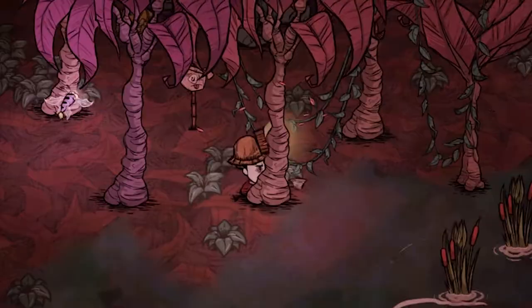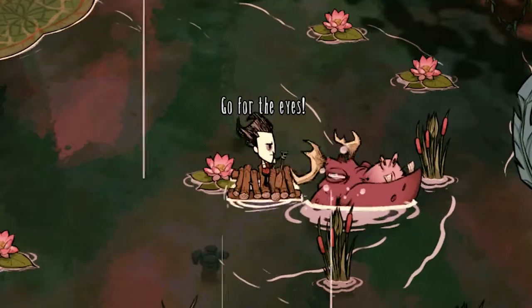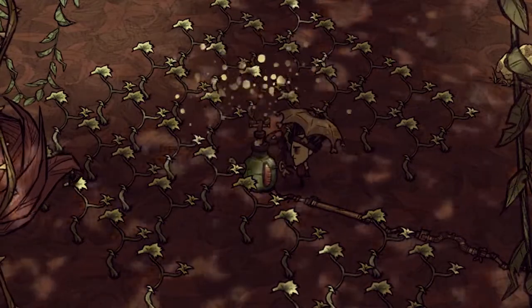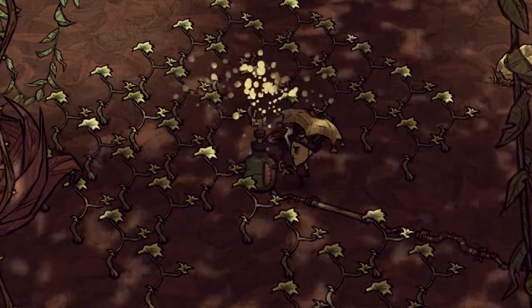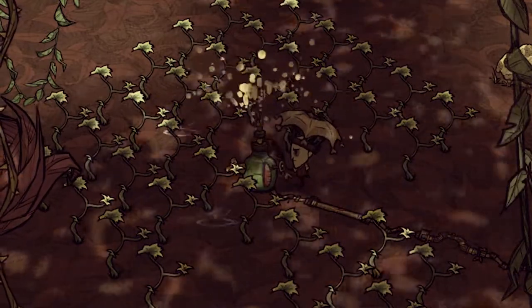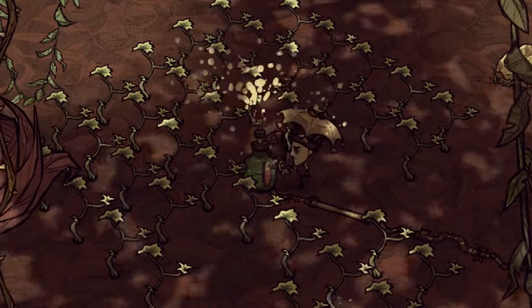Take my advice: find something to do in the area — chop trees, kill spider monkeys, harass a hippopotamus. Just set a timer for five minutes when you turn the sprinkler on; that will give you roughly two minutes to run back and fuel it up when the timer goes off. Once you top off your sprinkler, just come back in five more minutes and your nettles should be close to ready, if not already bloomed.